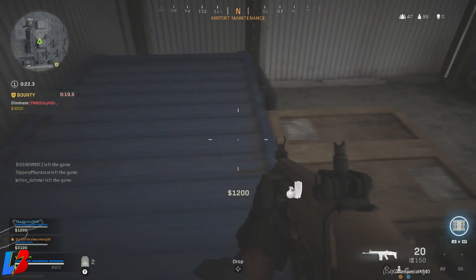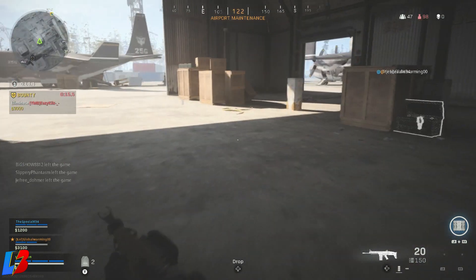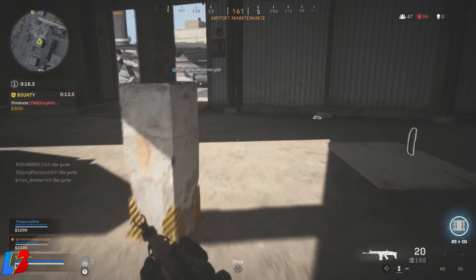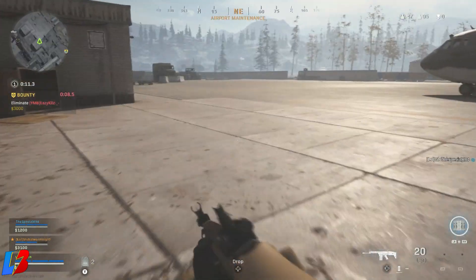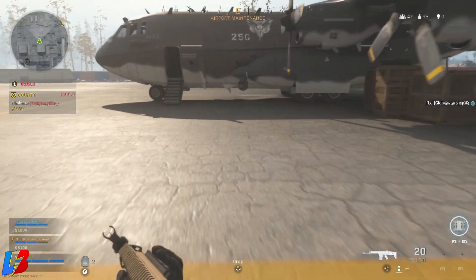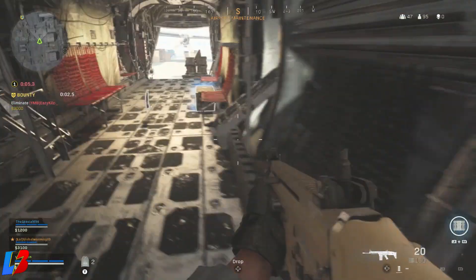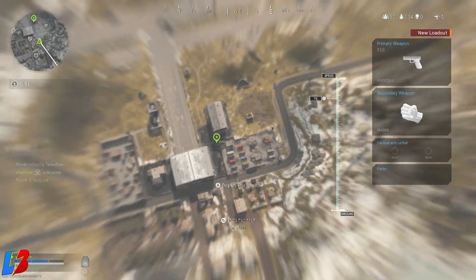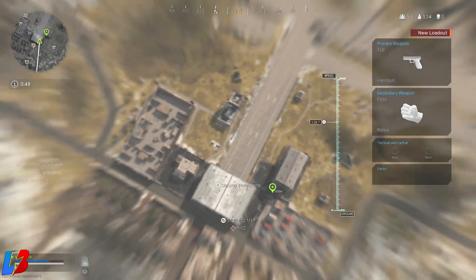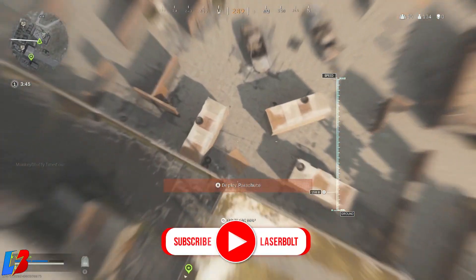Now that Call of Duty Warzone is out, you should become very familiar with the map as you've been jumping out of the ship and landing in certain locations. One thing that's going to be crucial is knowing where you could pick up a large amount of money. The first location I want to mention is the military base. The military base has a lot of money — there's actually tons here. You could land here and have enough to buy a killstreak already just by landing in this location.